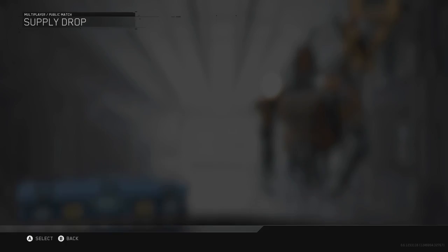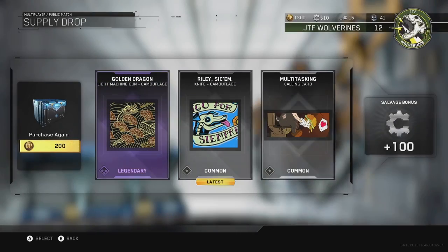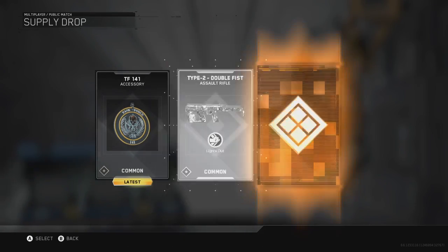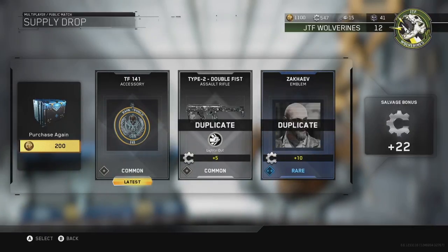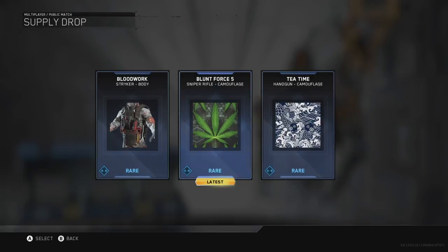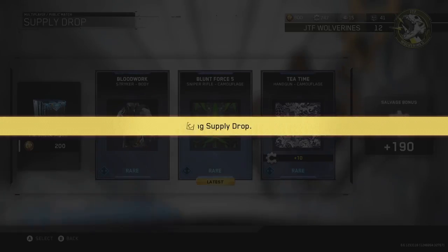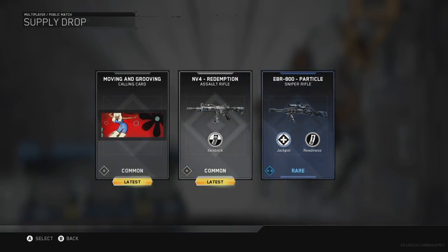On this one I get some more salvage and a rare Assassin calling card — nothing major, nothing too exciting. I keep opening them up seeing what I can get. On this one I get another Golden Dragon, but this time I get the camouflage for the light machine gun. That's legendary — I'll take it. If I do use a light machine gun I'll probably throw that on because it looks pretty nice. Here I get a couple duplicates so I get a little salvage, and a Blood Work Striker body which is rare.